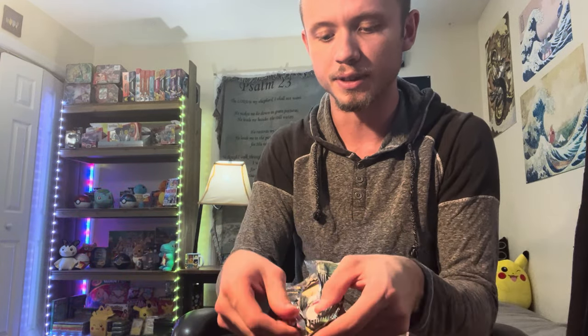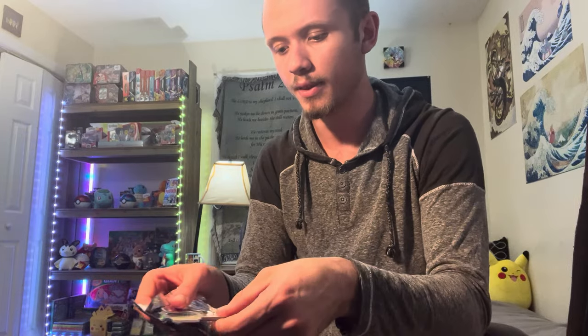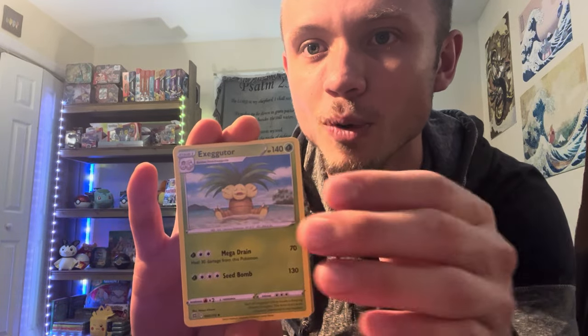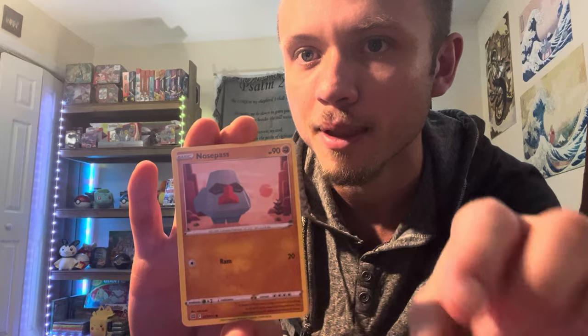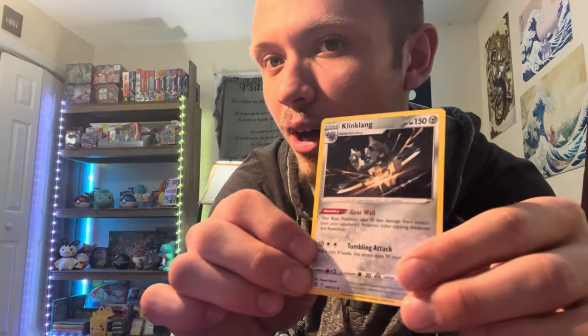Maybe share a time where you actually got the best card from the set — the one you wanted to pull the most. Here's Electric Energy, Pot Helmet, Exeggutor, Friends in Galar, Minccino, Battle VIP Pass, Snom, Nosepass, Milcery. We got the Minccino reverse. And the Klinklang non-holo — it's a cool artwork for Klinklang, looks like he's flying over some kind of body of water.